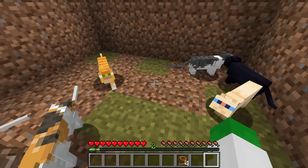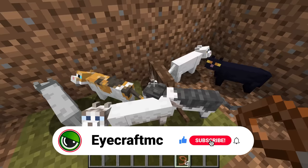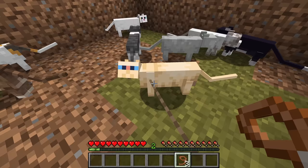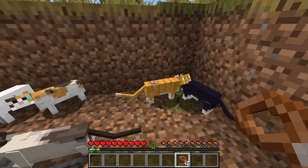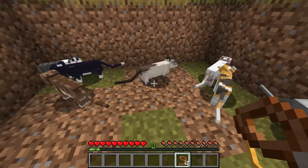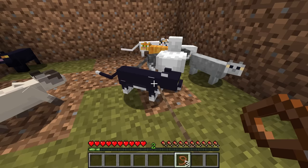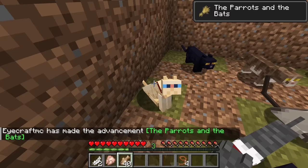The first variant is the black cat, which has orange-ish eyes. Next we have the British shorthair, the grey cat. Then there's the calico cat, and the jellie cat — based off of YouTuber GoodTimesWithScar's cat, which won a community texture competition. There's also the Persian cat with blue eyes, the ragdoll which is kind of white looking, the red cat, the Siamese cat, the tabby cat with yellow eyes, the tuxedo cat which is black with some white, and finally the white cat.